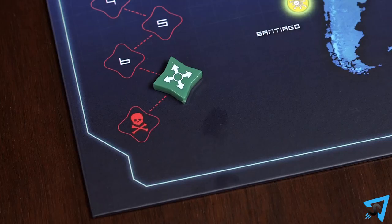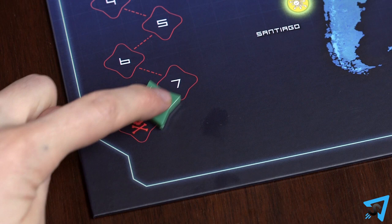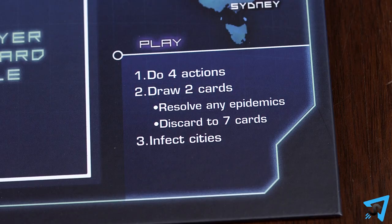It is possible for eradicated disease cities to have disease cubes of other colors on them. If the marker reaches the last space on the outbreak track, then everyone immediately loses the game. After infecting cities and discarding infection cards, your turn is over. The player to your left takes their turn.